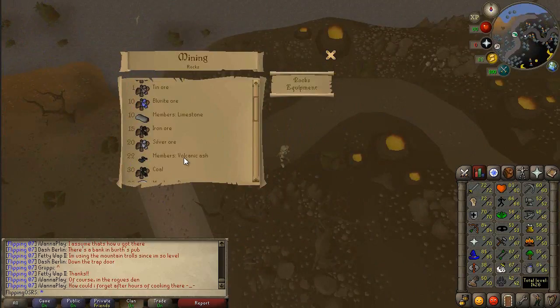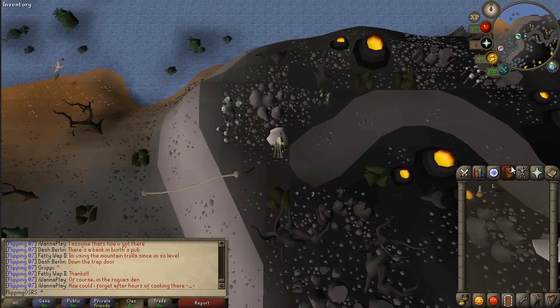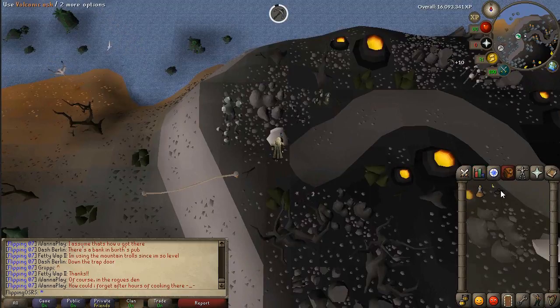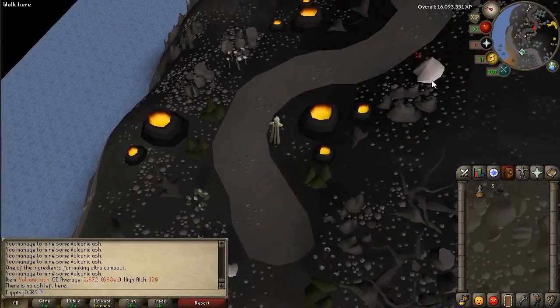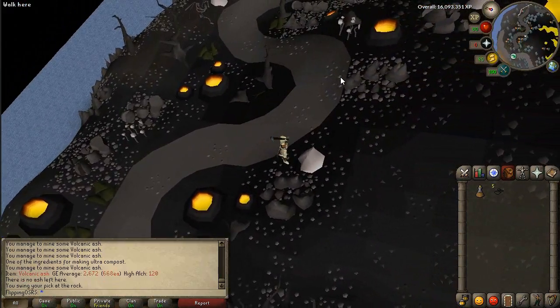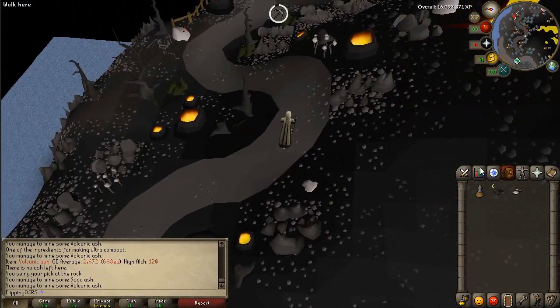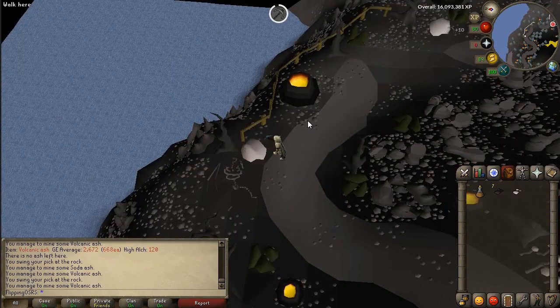All you need is level 22 mining to actually mine volcanic ash. The thing I really like about it is it's kind of AFK because it's all stackable — volcanic ash just stacks in your inventory. I only have 60 mining and I'm getting it relatively quickly, and each one is worth about 660-700 GP right now. Because of how quickly you mine them, this actually gets up to about 500 to 700K an hour, which is really good for such an entry-level money-making method. All you need is access to Fossil Island.